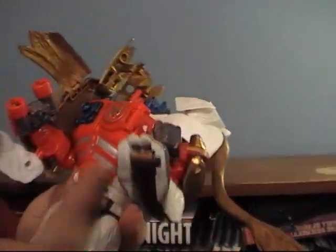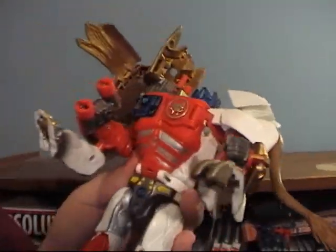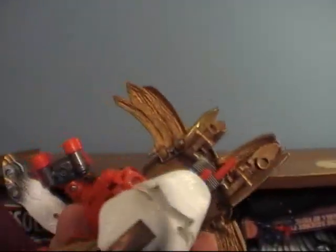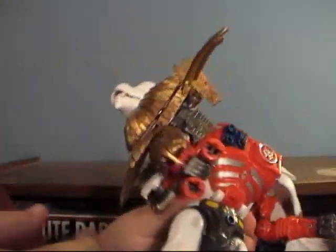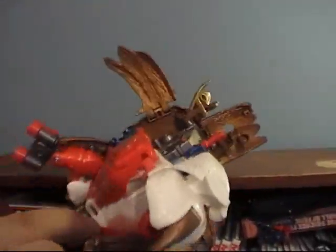His feet from beast mode — when you flip those out, they give him some sort of blade attack. I just discovered something I never actually knew, which is always fun: for his beast mode, leave him with the paws tucked back. If you flip them forward, I think that looks a lot better than having the claws upside down the other way.